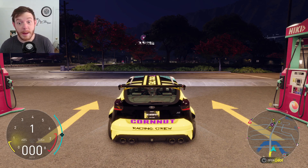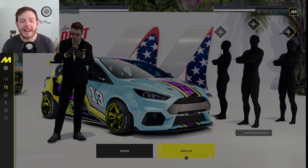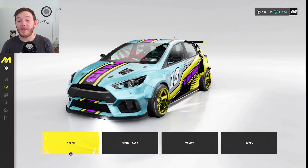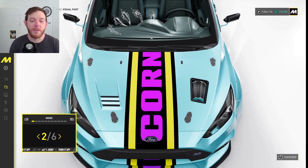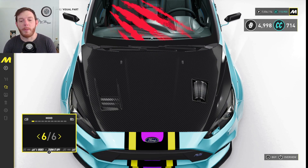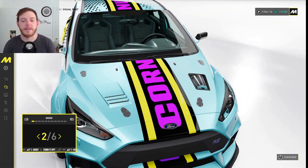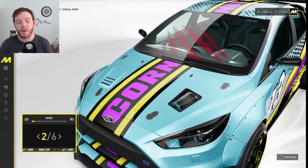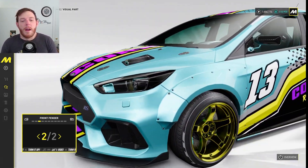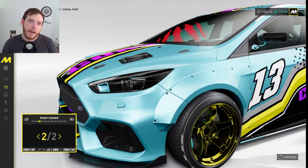The screen goes black because OBS absolutely hates me. We'll dig into the styling portion first. There's a lot you can do with this car. For visual parts, there's like six different hoods — carbon fiber pin. I like this one because it shows the intake kind of sitting right on top there, which is pretty dope. And then multiple different front bumpers. For fenders, make sure you throw a wide body kit on there.